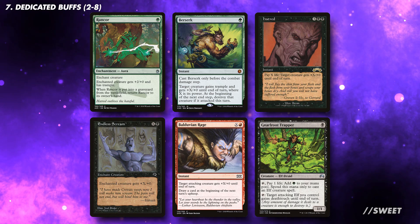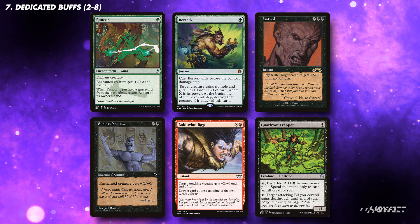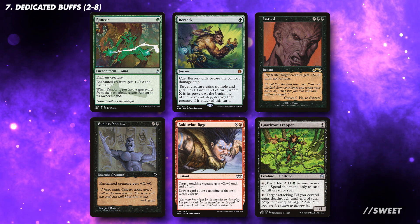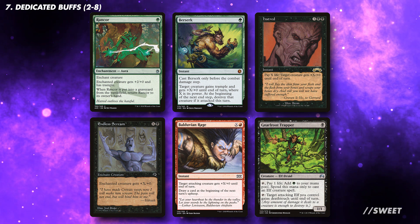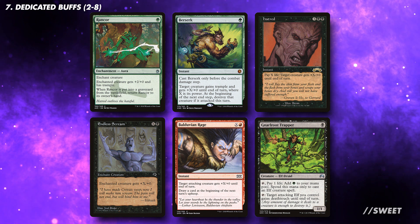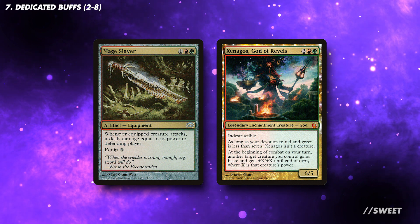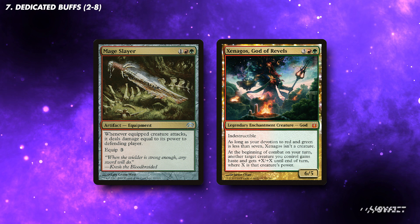As both of our commanders care about their power, we're going to play a number of cards that help buff them up. Berserk here is especially good. Gnarl Root Trapper isn't a buff, but will allow us to get more damage through with Tana — by giving it deathtouch, we only have to assign 1 damage to each blocker and then the rest will trample over. There are plenty of other buffs in these colours, so you can tune the deck to your playstyle. If you like big swinging creatures, run more; if you like tribal synergy, run less.